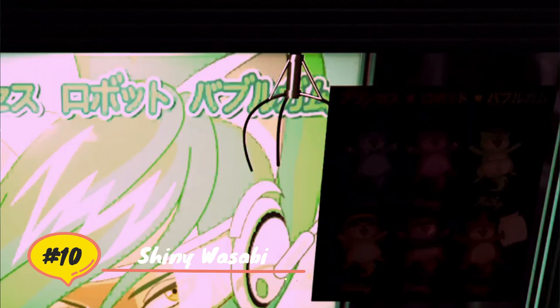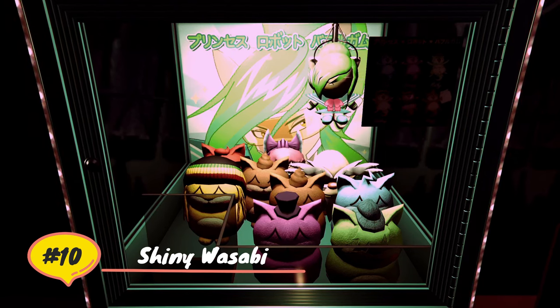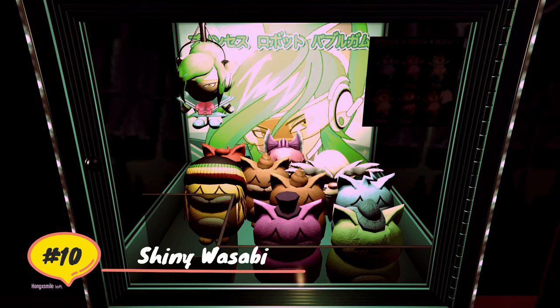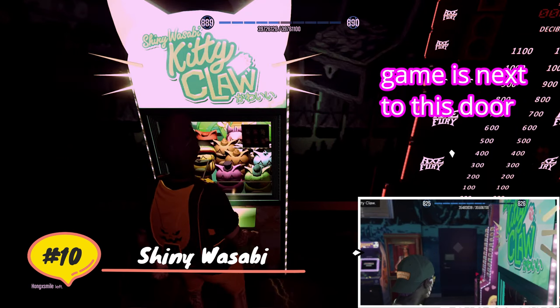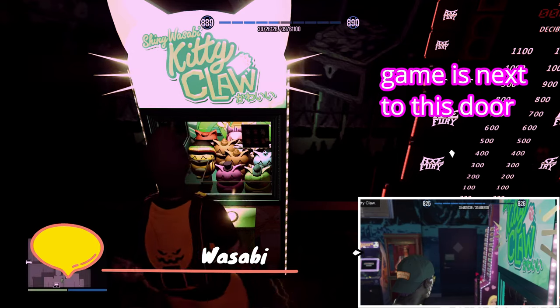As hard as this plushie is to win, stopping the claw in the right position to hit the sweet spot is actually the easiest. You move the claw all the way up until it hits the wall and stops on its own, then move the claw all the way to the right again until it stops on its own. My recommendation is to move the arcade machine to the location where I have it now and follow those instructions for stopping the claw.